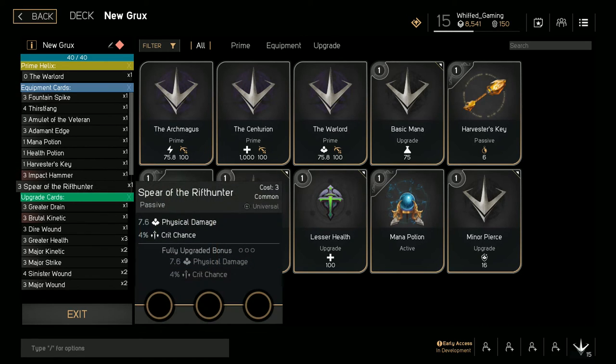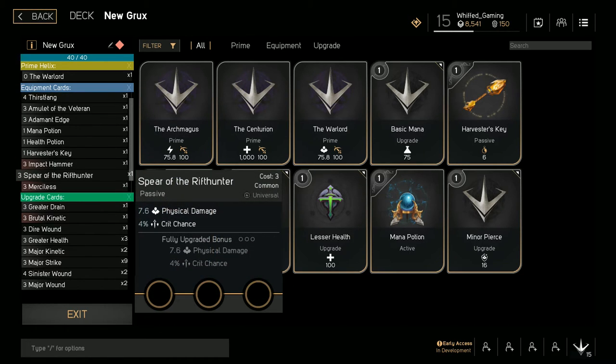Next you want to move into another crit chance item — Spear of the Rift Hunter is great to increase your crit chance even more since you'll have that kind of money. If you can, put crit chance in all 3 slots, but if not, just put Major Strikes in the slots you can't.